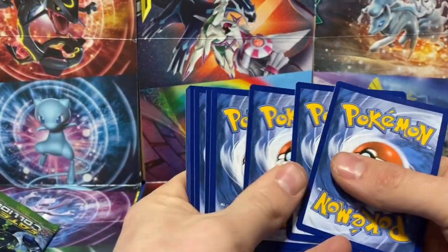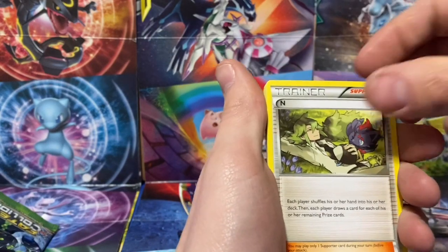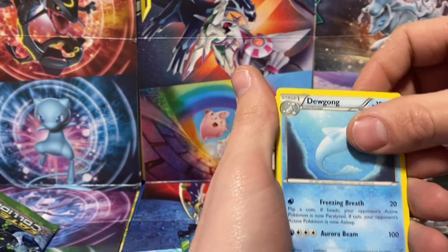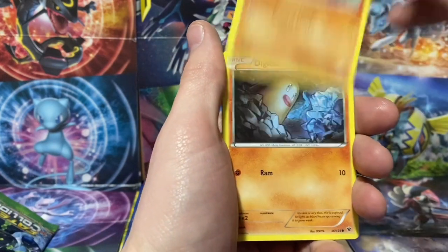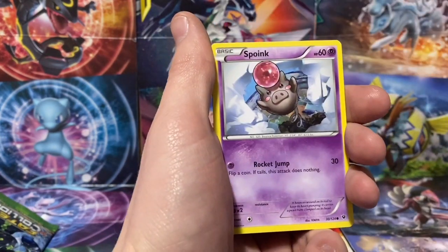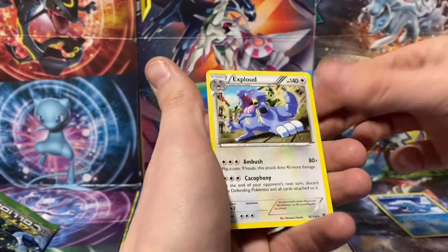Green code card — they spoiled it for us. Let's get into it anyway. Helix Fossil, N Supporter, Dewgong, Carbink, Larvitar, Diglett, Mincino, Spoink, Seal, and an Exploud.